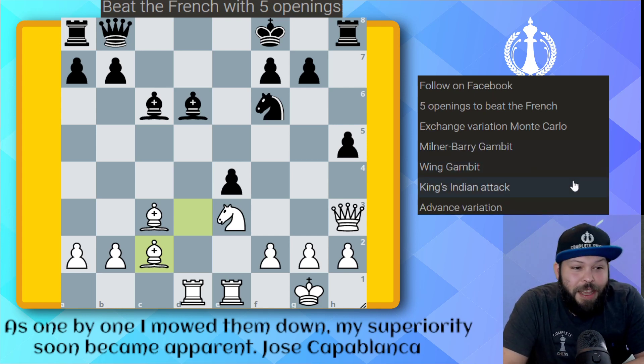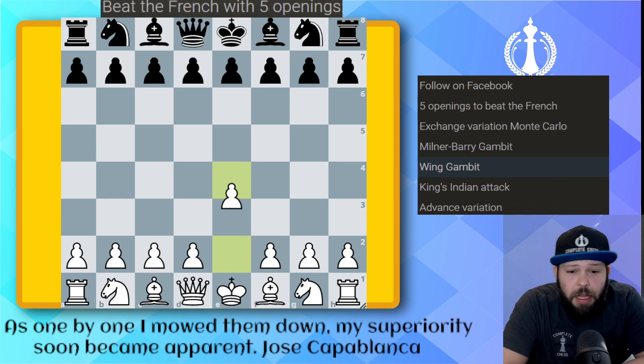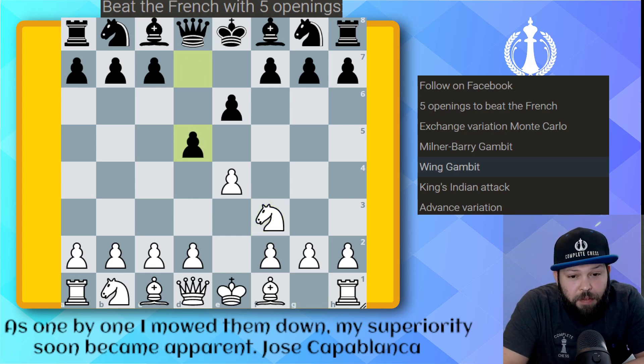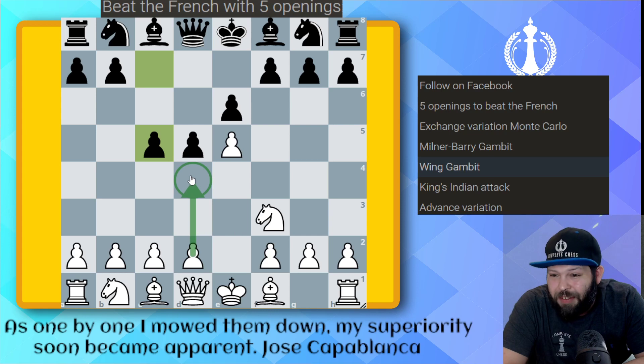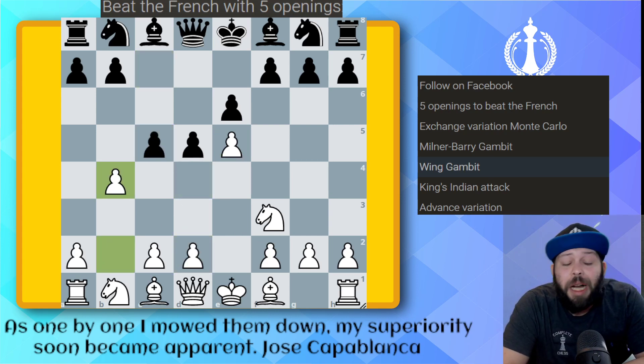Another favorite of mine is the Wing Gambit — we simply give away our b-pawn to get a good attack on the kingside. This is from another one of my bullet games, this time against a 2400. I played e4, e6, knight f3 — the signature of the Wing Gambit. Black plays pawn d5 thinking White already made a mistake. We play pawn to e5, black plays c5, and here we play pawn to b4 to get rid of their c-pawn and control the center with d4. If you play d4 without this, black just crumbles your center.